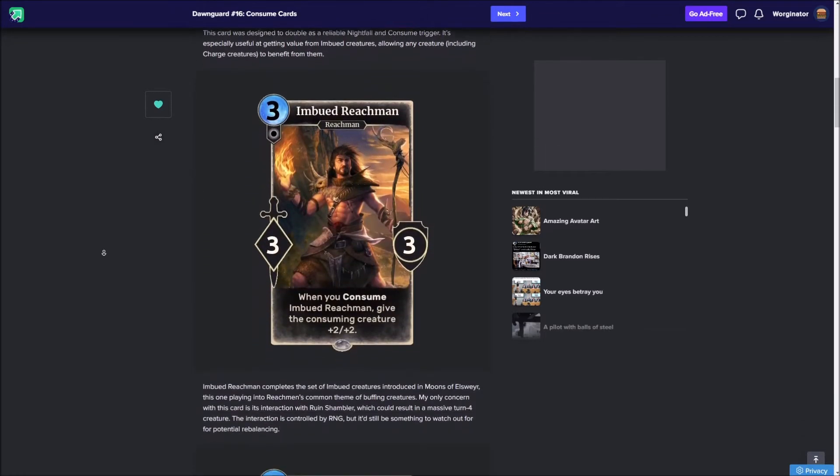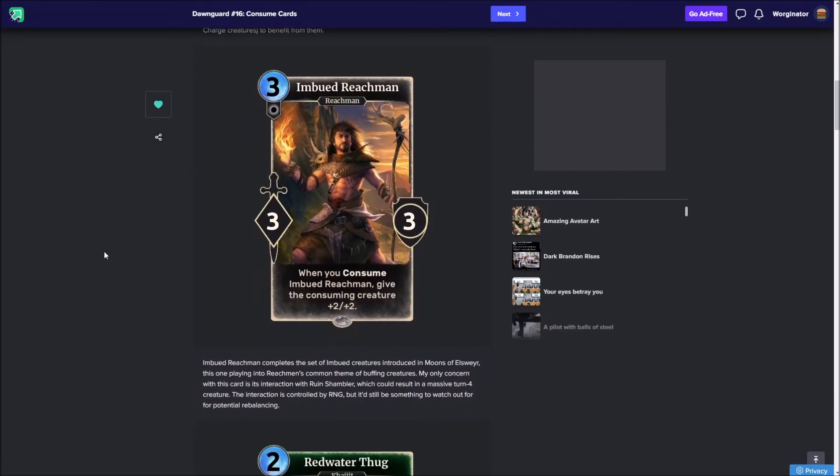First we're starting with the Imbued Reachman, which is part of the Imbued card set. They're all about when they get into the graveyard, you can consume these cards and a bonus effect will go off. In fact, they're even shown in a little colour when you're in the graveyard if you ever have a look in there while playing a Consume deck. It's a very nice one that fits in with the way that Reachman cards play off, as they're all about buffing your other cards.